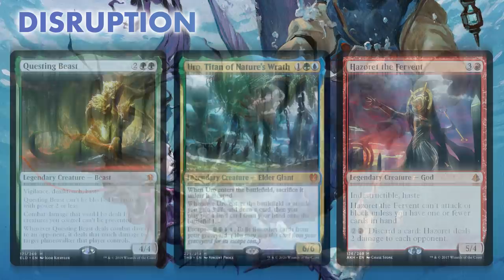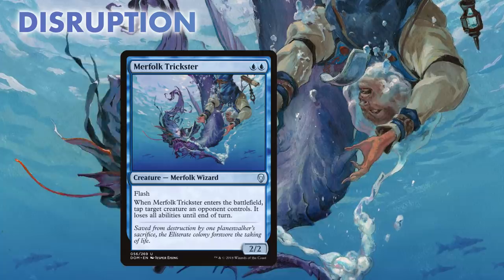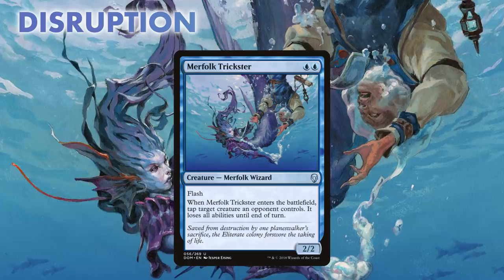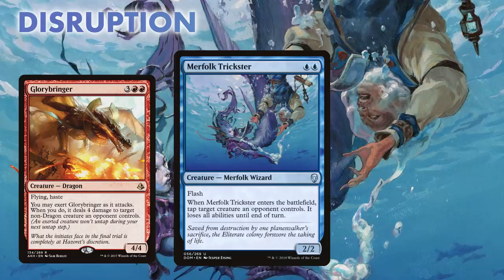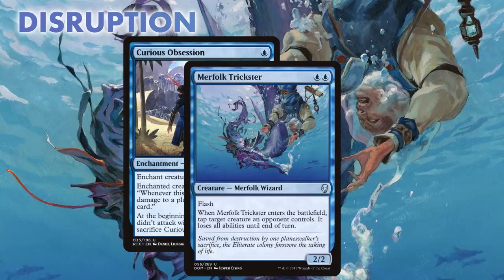Speaking of disruption, let's make sure our opponent's behemoths don't run us over before we can do the same. Merfolk Trickster is double blue for a 2/2 with Flash, and when it enters the battlefield, we tap down any creature our opponent controls and take away all its abilities for the turn. We use this to make sure we are winning any race as well as stopping would-be blockers at the end of our opponent's turn, breaking any plans or hopes for stabilizing with a big Glorybringer, or giving control players a taste of their own medicine with a tapped Lyra. Due to no real evasion, Trickster might not be the best Obsession target, but if we don't have any other targets, a 3/3 is still going to apply some form of pressure.